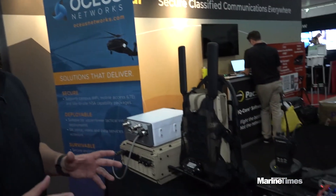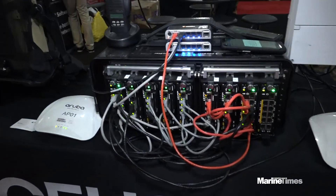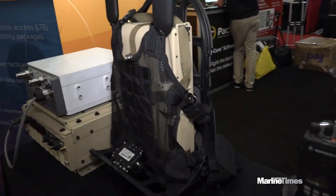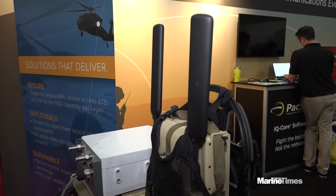Some of these devices you can pack out by the man; others have to be mounted on vehicles. Here you see all the encryption cabled together in one box solution — basically flip a switch and it gets started. What Oseus did when they partnered with Pacstar is they made basically an extension of that WiFi. This is a device that allows for LTE up to two miles or more, with up to a hundred users or more on one system.